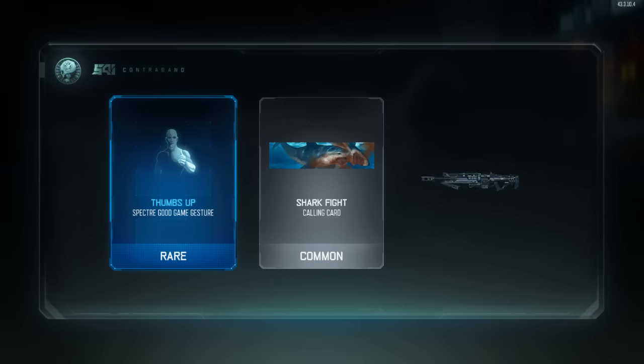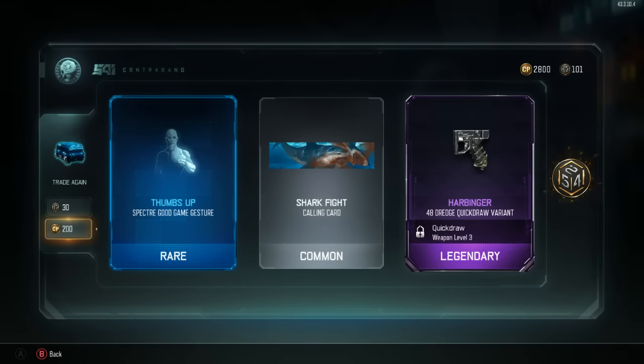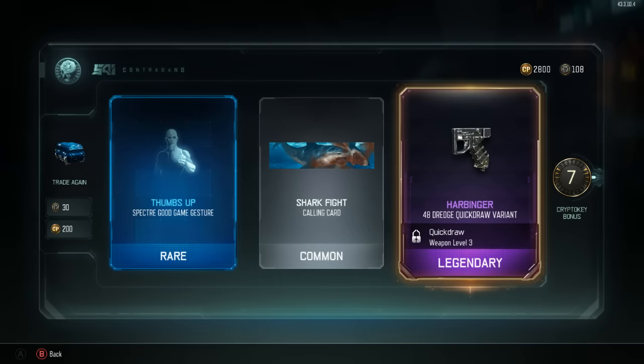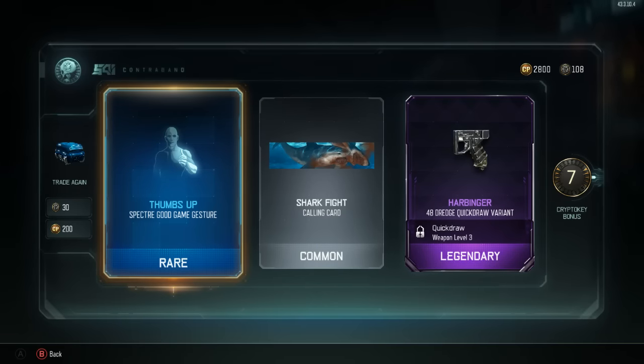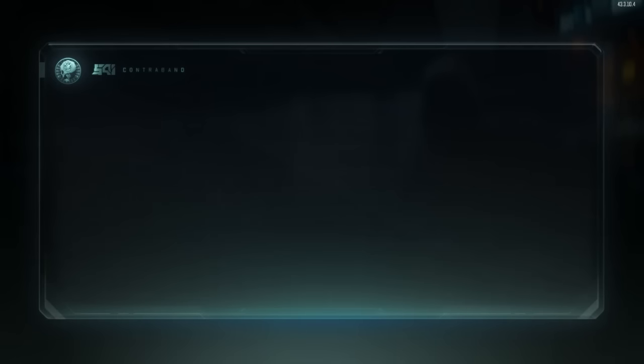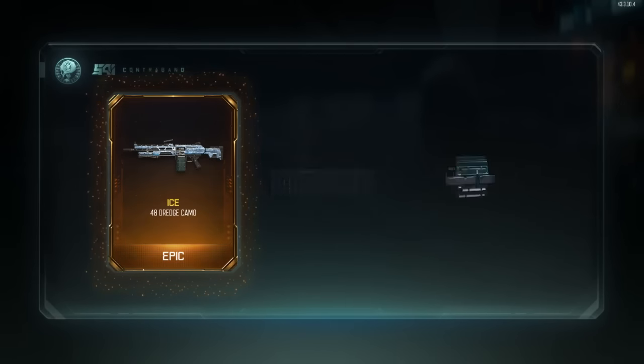Thumbs up. I really like that Shark Fight calling card - a bunch of bloody sharks, that's pretty cool. 48 Dredge quick draw variant, Harbinger - I like it. Seven crypto key bonus and Thumbs Up Specter Good Game gesture. Not bad - but let's get some epics!